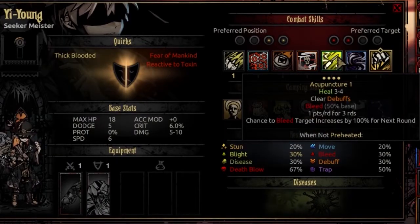The fifth ability is Acupuncture, usable from any rank. This heals a single target on your side for 3 to 4 HP and clears all debuffs. It comes with a chance to cause bleed on the person you're healing — one point a round for three rounds — which factors in resistances so it's lower than it looks. If you use this consecutively on the same target, the chance to bleed increases by 100% for the next round, so that second use will almost guaranteed inflict bleed. There's also a trinket synergy to empower this further.